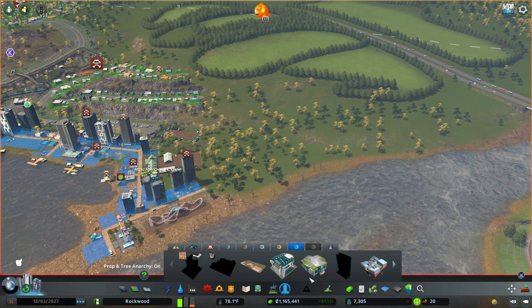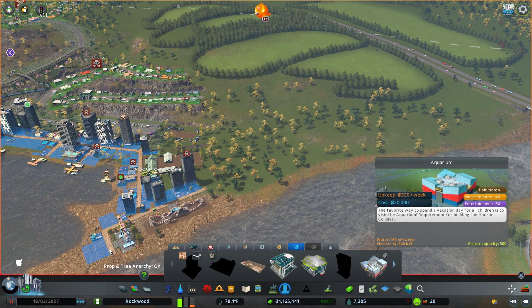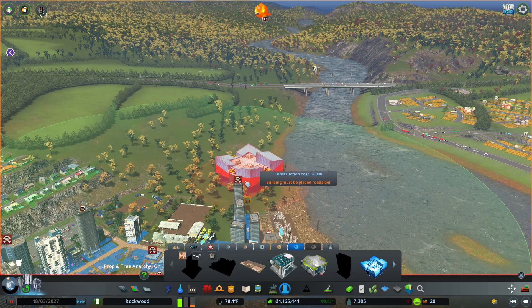Looks like we've unlocked a couple of our museums — we have the Science Center and the Aquarium. I think what I'm going to do is add onto our boardwalk over here, zone some area for homes, but also put the aquarium right around it. It would be a pretty cool looking piece right here along the river.